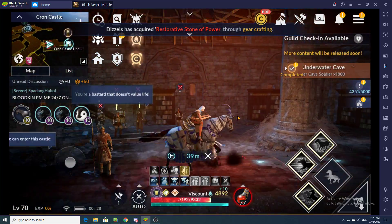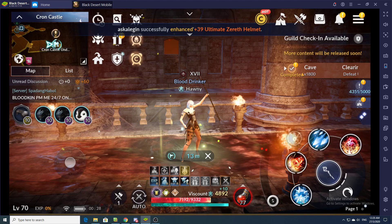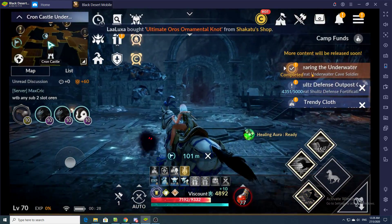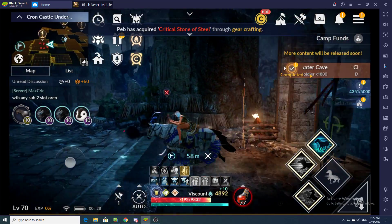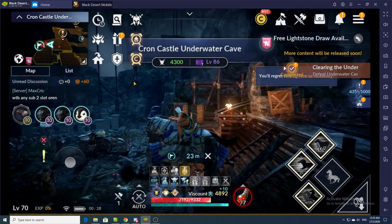First of all, when you start a macro the first thing you want to do is make sure you have a completed repeatable quest. That's your first step to setting up a macro — a completed repeatable quest at the location of your choice. In this case it will be Crown Castle Underwater Cave. I've already pre-saved the location, as you can see my character is moving towards the pre-saved location.